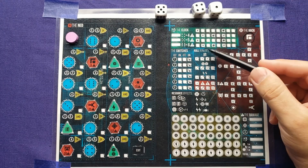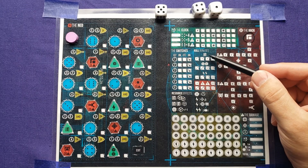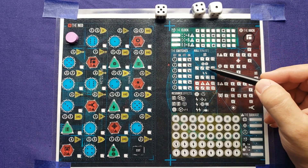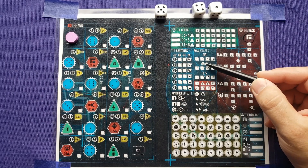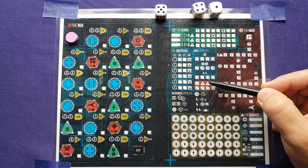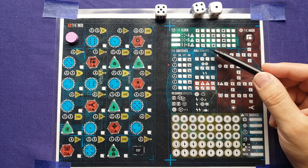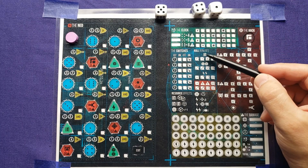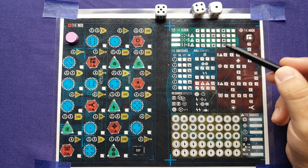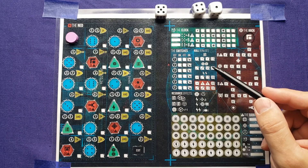Another module you can use is the roll bonuses, and they're pretty straightforward. If you use the five, you can gain two multi-tools here, or do two damage down here. The other ones don't have a five spot so you can't use it there. You could use the one here to gain one credit, or here to gain two energy, or to do two damage. You have different options to gain different resources and tools.